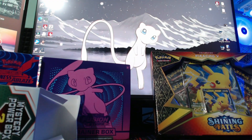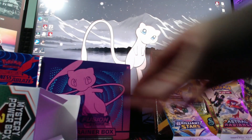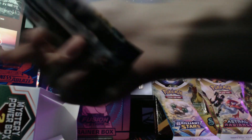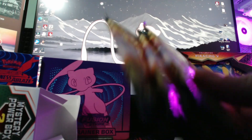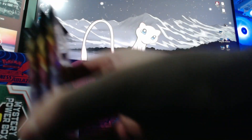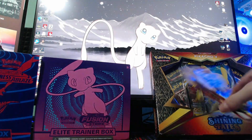So altogether let's see what we got: Brilliant Stars, Astral Radiance number one, two, and three, Sun and Moon base, another Brilliant Stars, three Darkness Ablaze, a Shining Fates, and Evolving Skies. We're going to open the Astral Radiances first since those are most recent, along with Brilliant Stars.